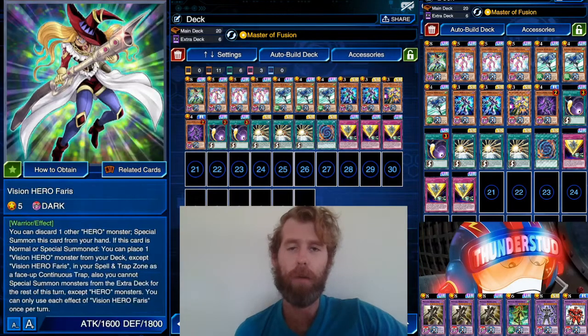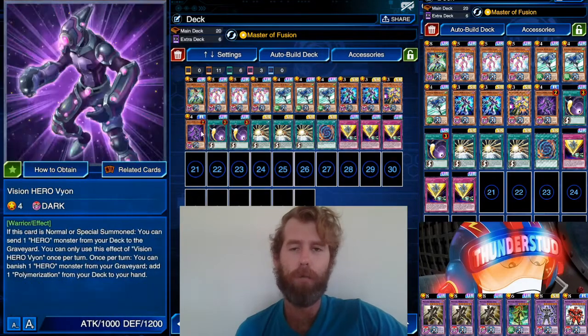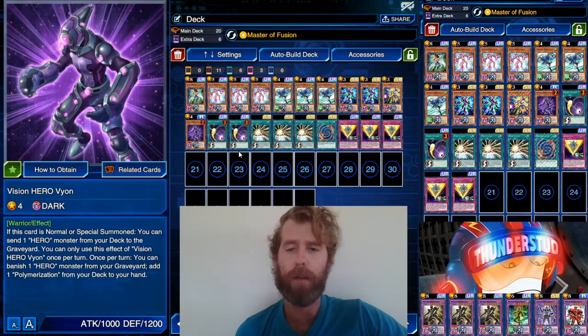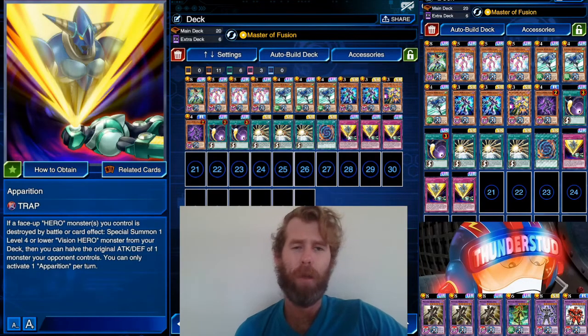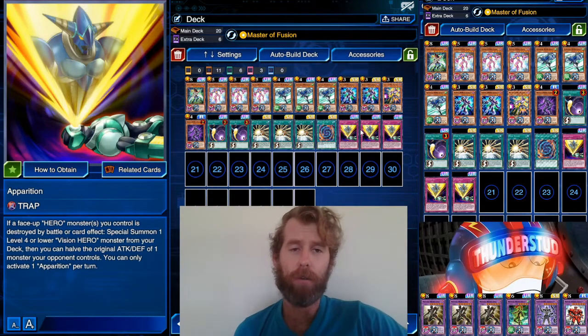So any Hero dies and you bring out whatever Vision Hero you want, probably a Vion, and then you get to copy your opponent's attack. Not too bad, not crazy good. We're running three of it just because I really want to try out the new support, but ideally this is probably something you're just going to run one or two of and not a full three. It's just a nice little trap when your monsters are destroyed.